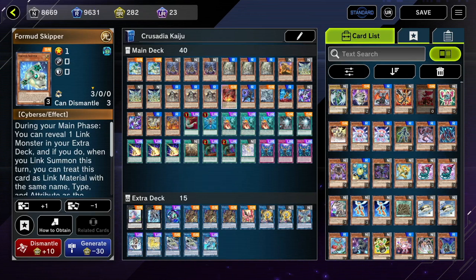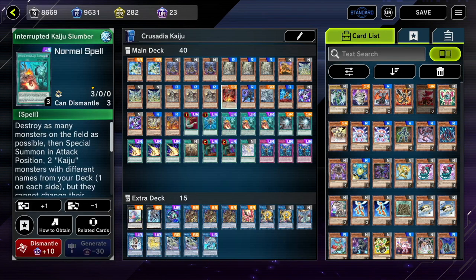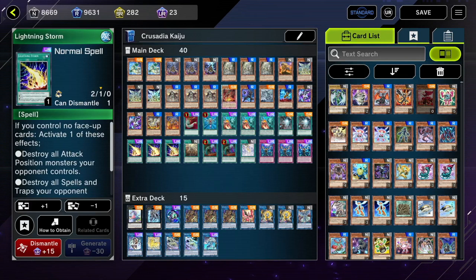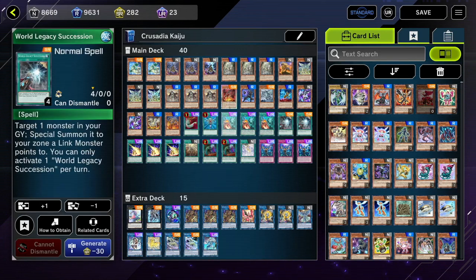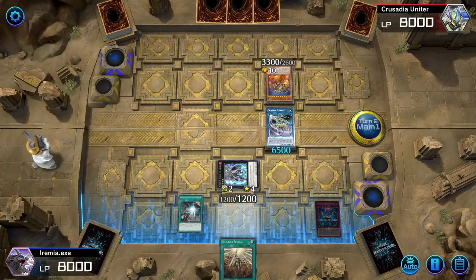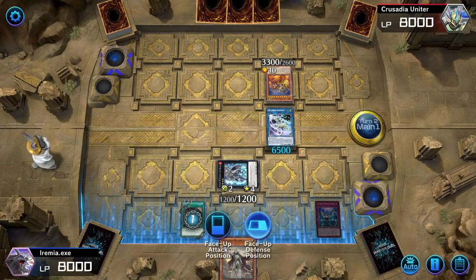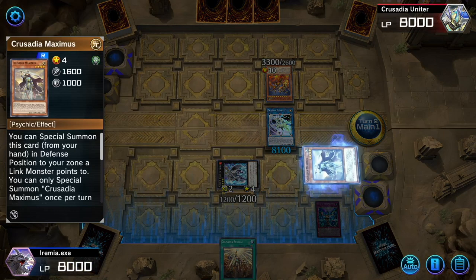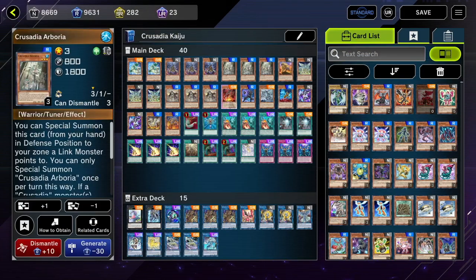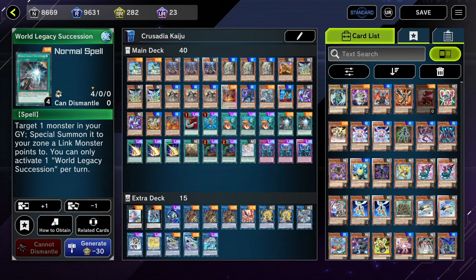As for the rest of the spells and traps, of course we have our going-second cards: Kaiju Slumber, our spell/trap destruction cards, Call by the Grave because I hate Roaches, and Imperm. Finally, we have our Monster Reborns and World Legacy Successions — extenders in case you get blown out. If your normal summon gets negated or you don't start all the cards you need, having a Monster Reborn or World Legacy Succession can still get you into your OTK combo.